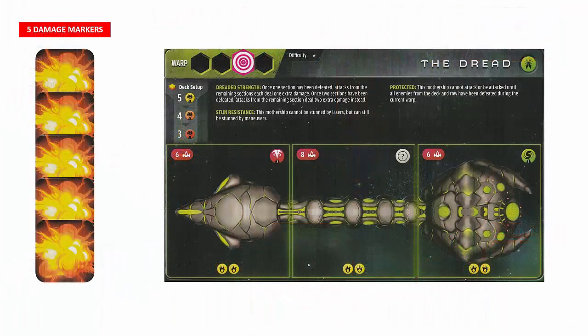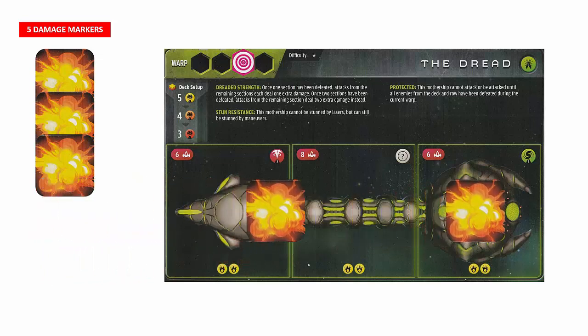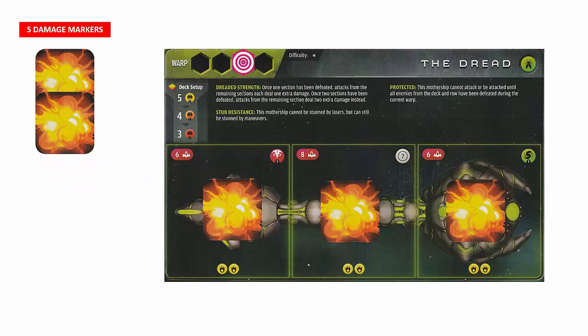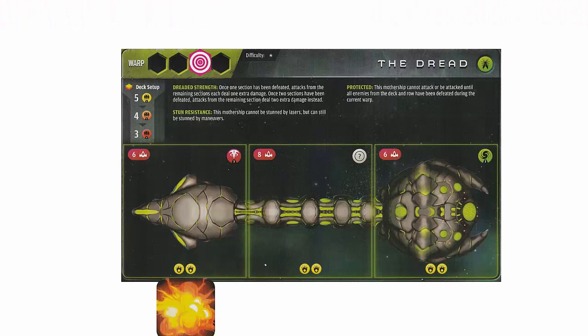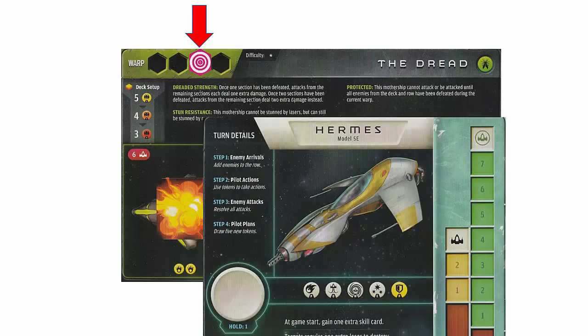When all enemy ships have been defeated, we can start attacking the mothership. Each mothership is unique, so be sure to read the special instructions. Each section must be attacked individually — it shows the tokens required to defeat it, the reward, and the damage inflicted when it attacks. Each time a section is defeated, we place a damage marker. If we destroy all 3 sections before the warp ends, we destroy the mothership and win the game. To recap: we win by destroying the mothership before the final warp ends; we lose if the final warp ends first, or our hull meter reaches zero.